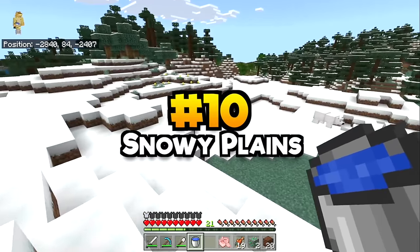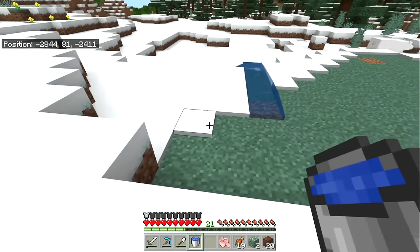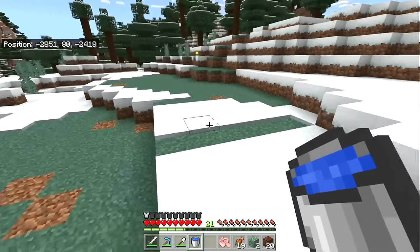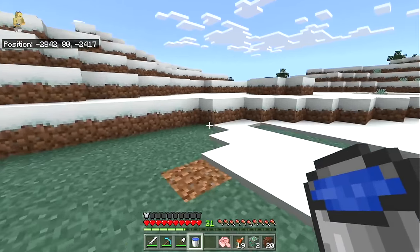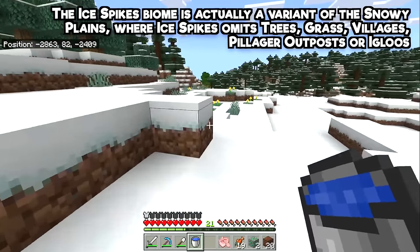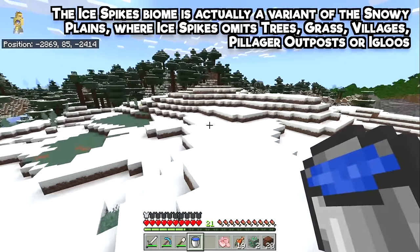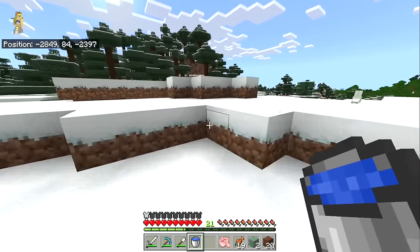The snowy plains biome is one of Minecraft's most beautiful, but if you want to replace the snowy part and just use the plains, all you need to do is place down a bucket of water and watch it slowly replace all the snow with the grass below. Also worth knowing: the snowy plains and every other snowy variant biome are effectively the same — even the ice spikes is just a version of it, except it won't spawn with villages, trees, igloos, or grass.